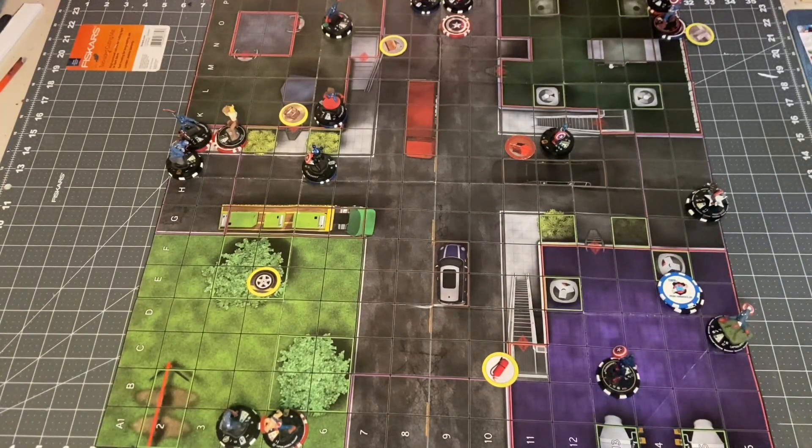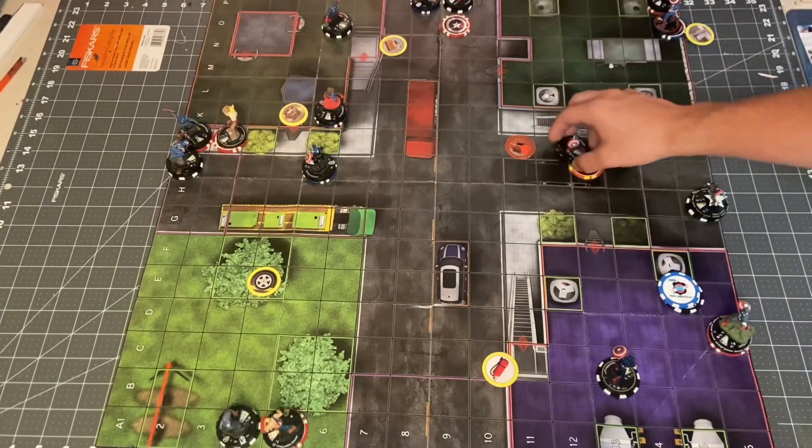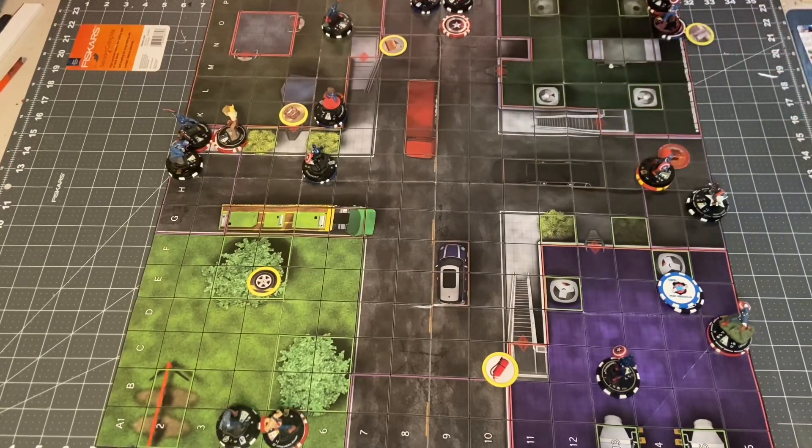Last but certainly not least is Samantha Wilson. Sam Cap is going to Perplex up her attack value and Charge with a heavy object against Peggy. It'll be a 12 for 4 against Peggy. Oof, miss — it's a 17. She gets rid of her heavy object.